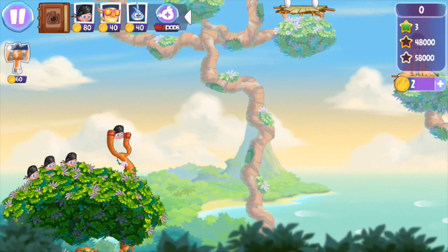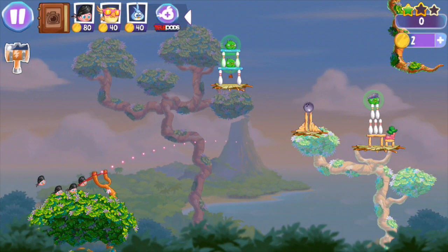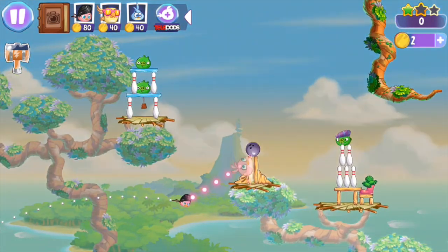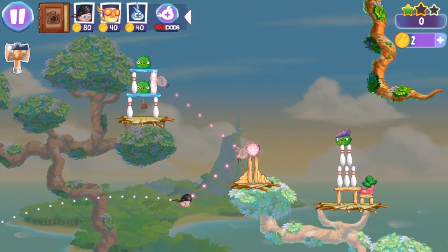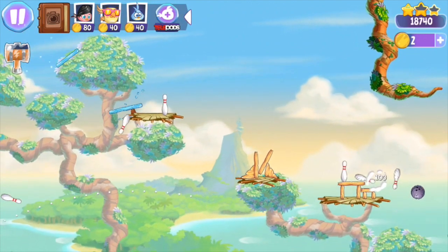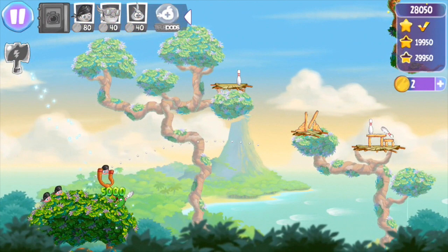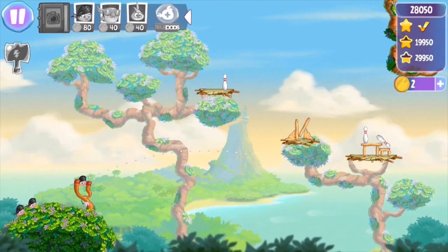So here we've got a bit of bouncing and trajectory play. There's a bowling ball in the middle of the play field, and if we get our angle right we can fling Stellar — she has this ability to be paused in the air and then ricochet off that. So we fling that into those pigs and Stellar goes back the other way, and that way we clear the level using just one bird, which should mean we get three stars.